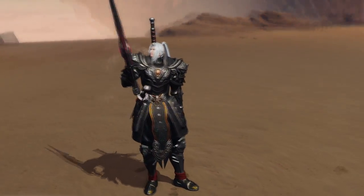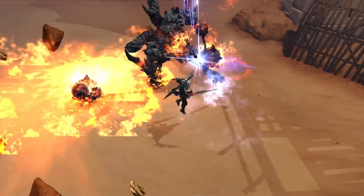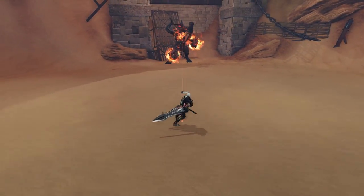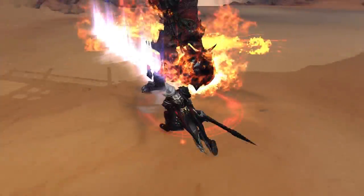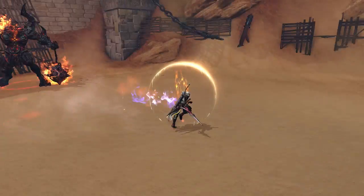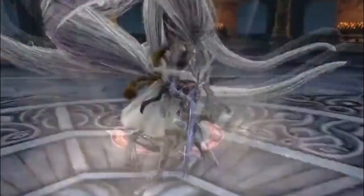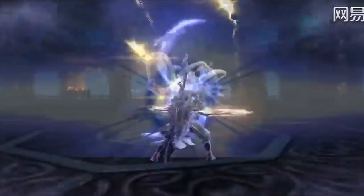On to the Light Blader. If you are into melee classes and swords, this will probably be your main. Using dual blades and a great sword, the Light Blader is one of the best DPS classes out there — very bursty and rumored to be one of the best PvP classes. It can change stances between defensive and offensive mode, knock down enemies, and spin to do a ton of damage. It also has a block and dash to escape attacks, a barrier, a cyclone skill that pulls enemies together, and skills to prevent certain enemy status effects.